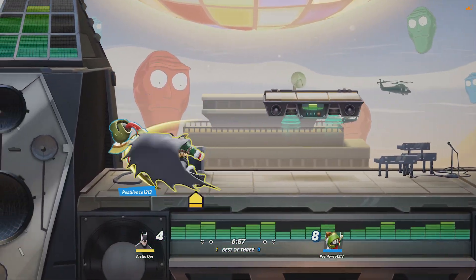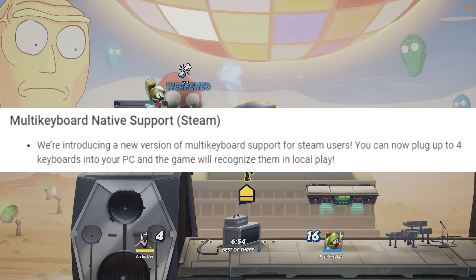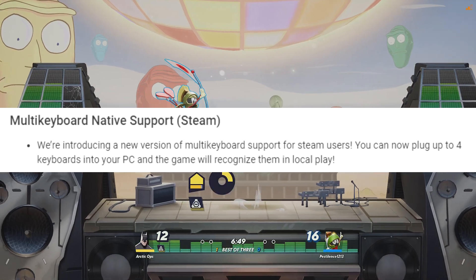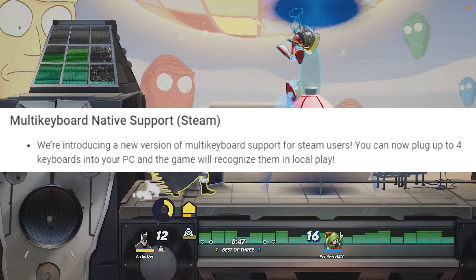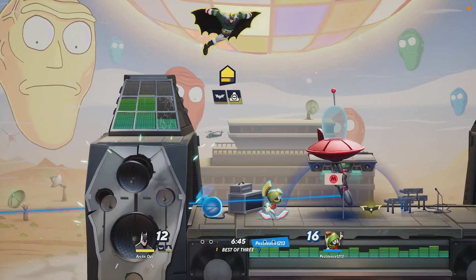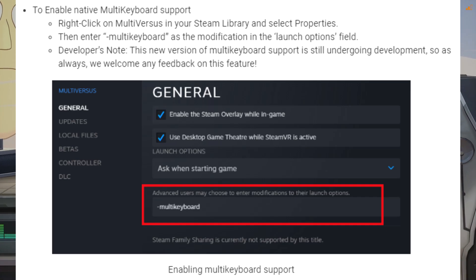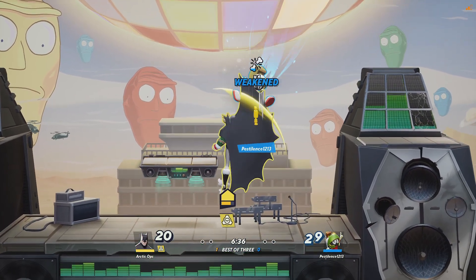Next up, we have multi-keyboard native support on Steam. We're introducing a new version of multi-keyboard support for Steam users — you can now plug up to 4 keyboards into your PC and the game will recognize them in local play. To enable this native multi-keyboard support feature, just follow the instructions on screen right now, or take a quick screenshot of this picture. It's pretty cool how they added this for Steam players.